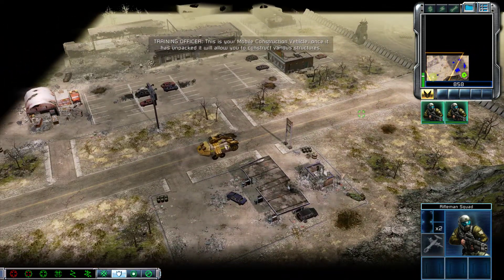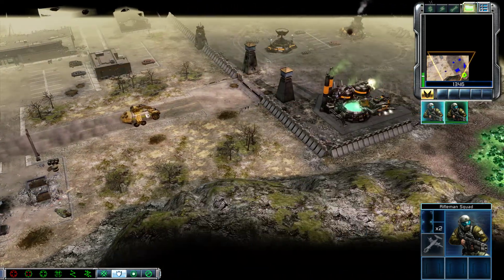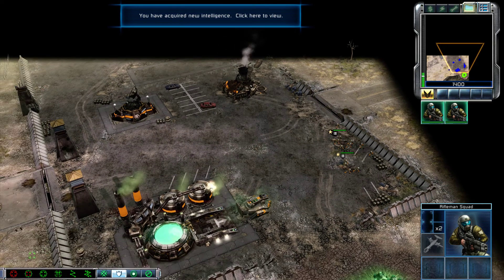This is your mobile construction vehicle. Once it is unpacked, it'll allow you to construct various structures. Intelligence data updated.